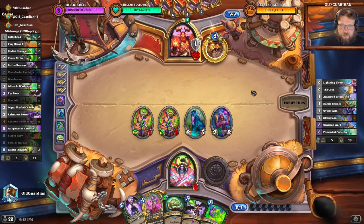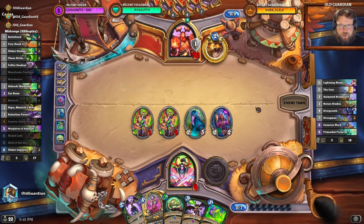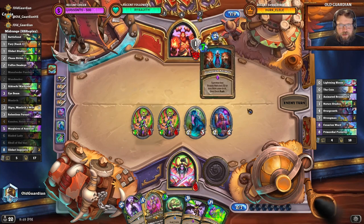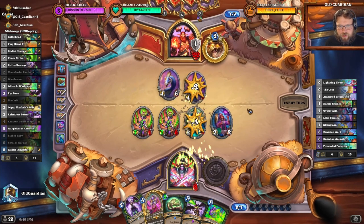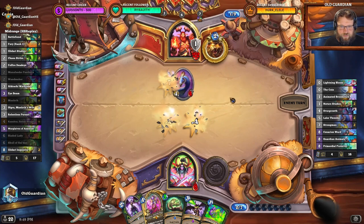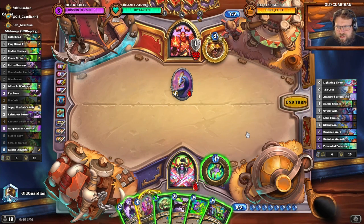They have Guardian Animals now, so Guardian Animals is coming — obviously a problem. It could also be a Cenarion Ward actually. Without an innervate they can't do a double Cenarion Ward yet this turn. So if it's actually a Cenarion Ward then it would be less of a problem. It was Guardian Animals — do they get a treasure? They got two treasures! That was so good.